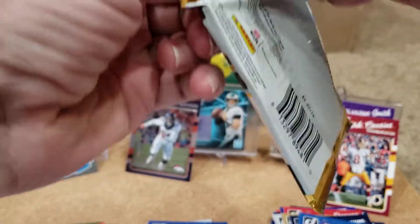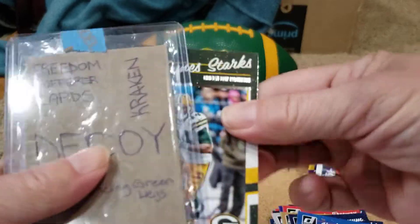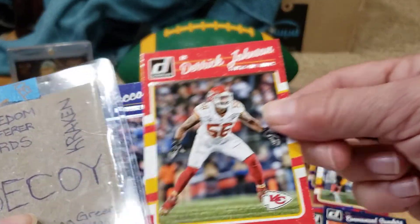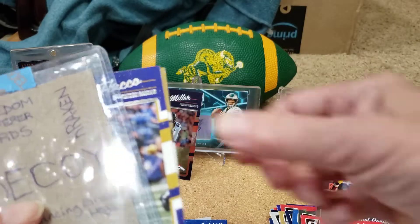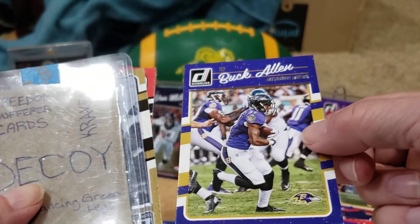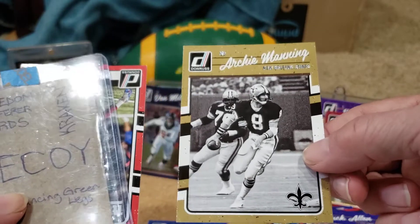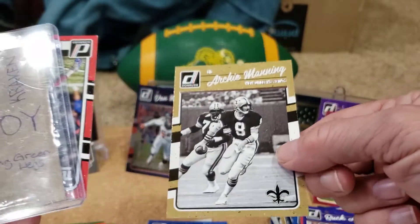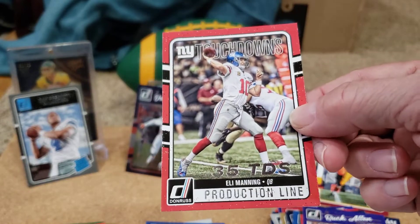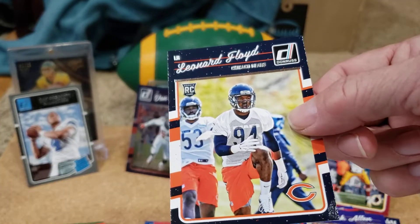We are getting some interesting stuff out of here — super fun to rip something different, something from an earlier year. James Starks on the Packers. Emmanuel Sanders on the Broncos. Derek Johnson on the Chiefs. Joe Flacco on the Ravens at that time. Buck Allen on the Ravens. We've got a black and white Archie Manning on the Saints — Manning Patriarch there. We've got an Eli Manning 35 touchdowns Production Line insert on the Giants. And we've got a Leonard Floyd rookie card on the Bears.